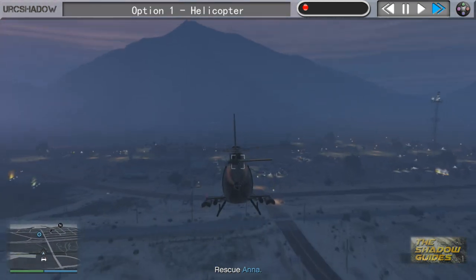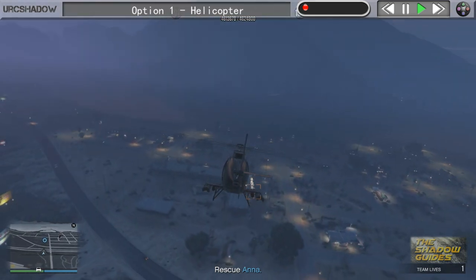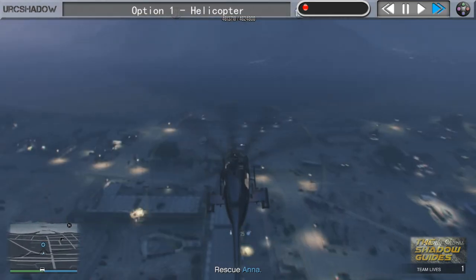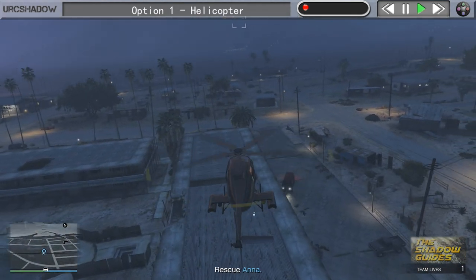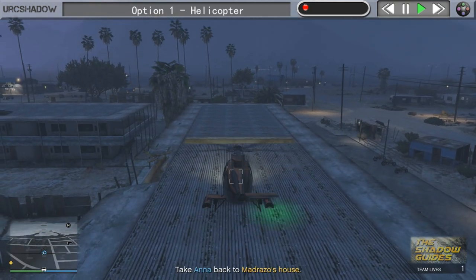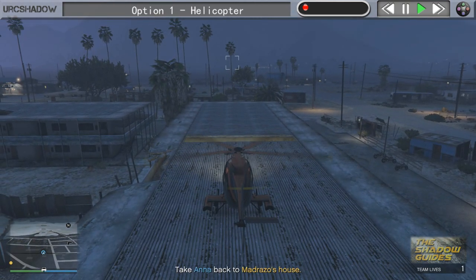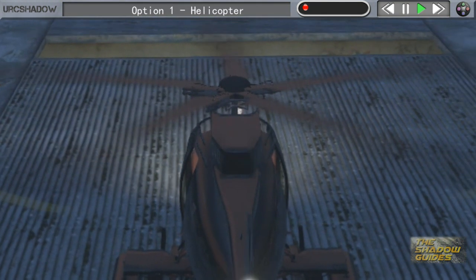When you get there, if your helicopter has weapons feel free to use them, but don't let it distract you from your main objective, which is basically to land on the roof right here. If you do that, the enemies on the ground or in the building won't be able to see you and therefore shoot you. Anna will make her way to the roof and jump in, allowing you to take off and quickly deliver her to Martin's house.